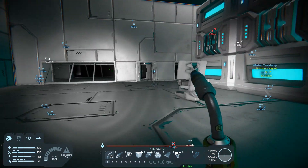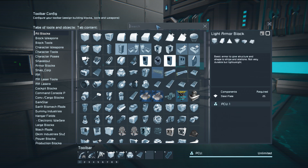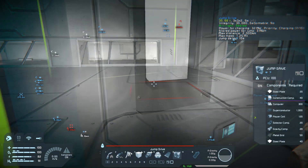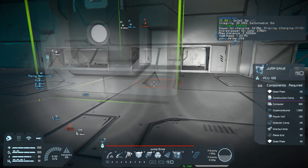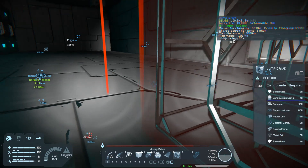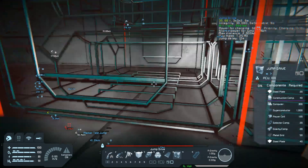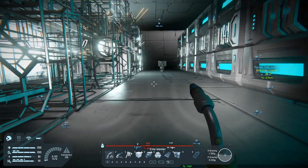That will be what we want to have. We are two blocks away — it's laying flat. Two blocks. We'll do it the same as with the other. I hope I have at least enough materials to finish the jump drives — that might be a bit of a problem. As long as this is still building the drives, we will work on the other ship and integrate a jump drive there too.